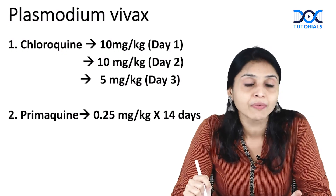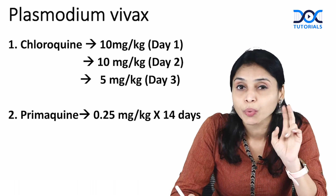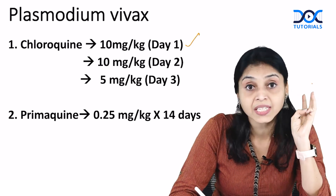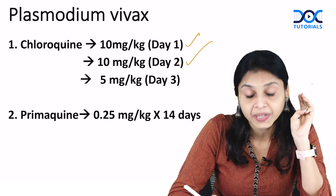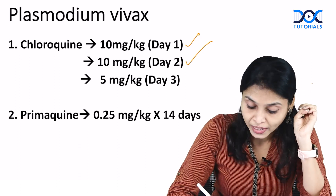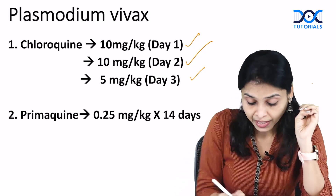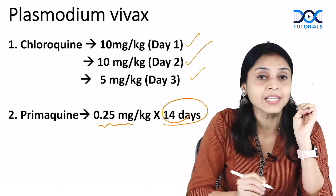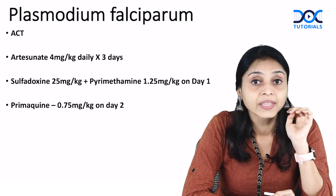How to treat Plasmodium vivax? The drugs given are chloroquine and primaquine. Chloroquine is given for three days: 10 mg per kg on day one, 10 mg per kg on day two, and half of that — 5 mg per kg — on day three. Primaquine is given at a dose of 0.25 mg per kg for 14 days to prevent relapse.